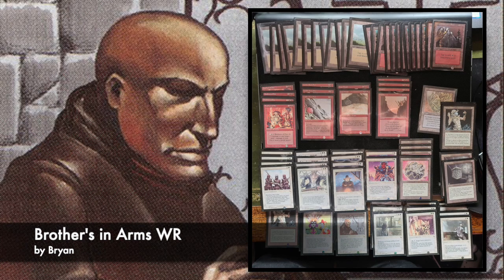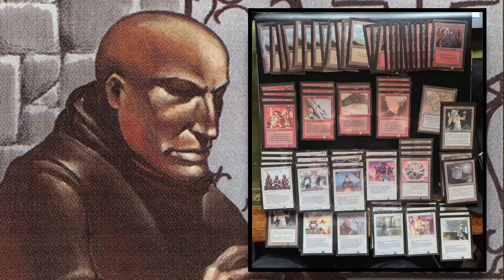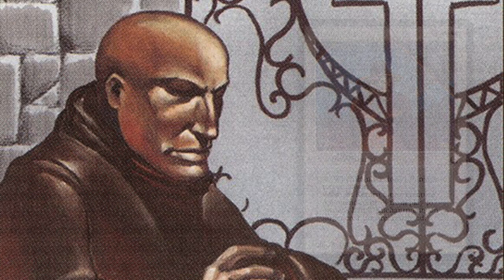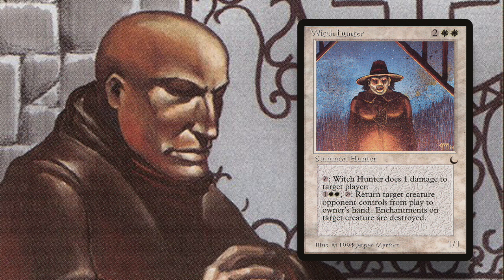Here we see Brian's deck, Brothers in Arms — red and white cards. What's really interesting is you see the cards that make white so strong, and also the cards that make white so weak. What I'm referring to is the four Preachers and the four Witch Hunters. Witch Hunter is two white and two to cast. You can tap it to deal one damage to target players — it can only target players, not any target.